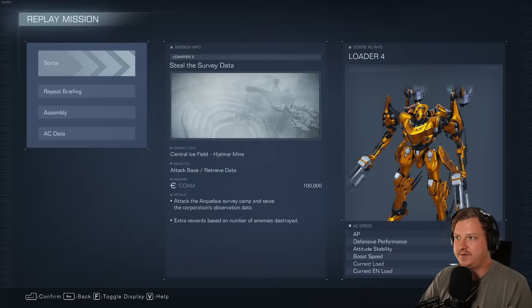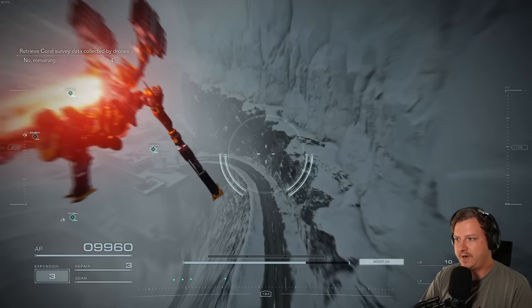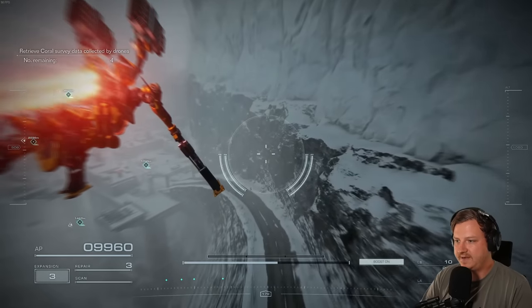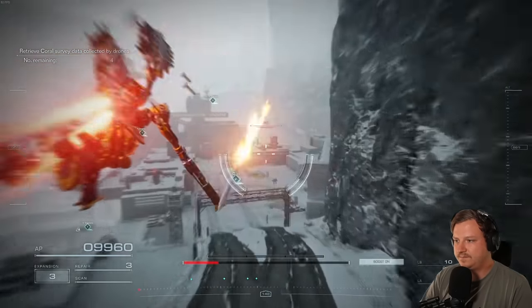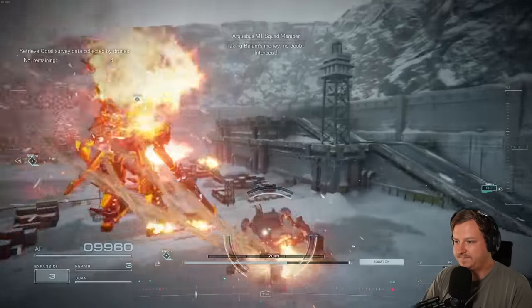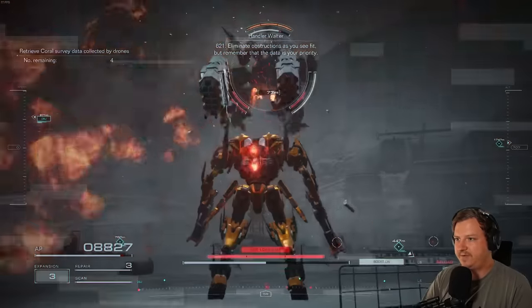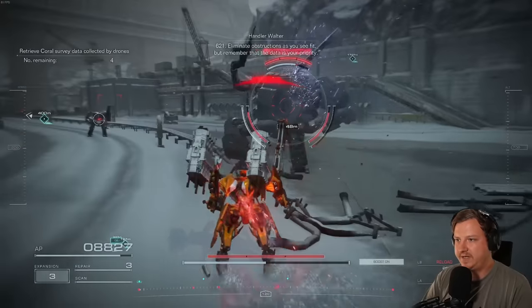Next mission is Chapter 3, Steal the Survey Data. There's one MT we have to destroy for a combat log. At the start of the mission, just follow this road and it'll lead you directly to the MT — he should be right here. Just take him out, finish the mission, and that'll be done.